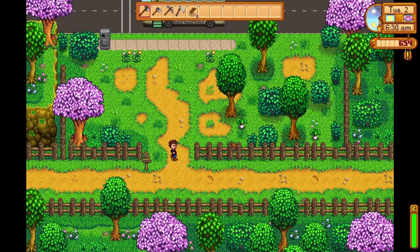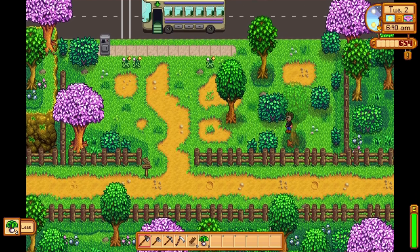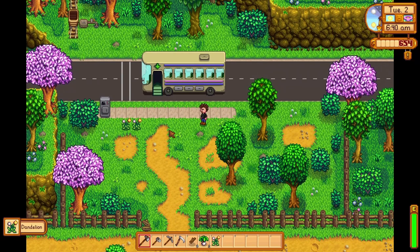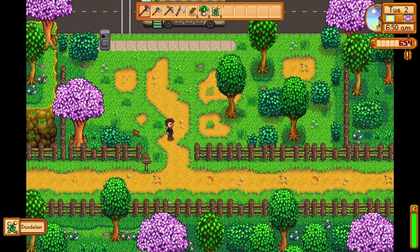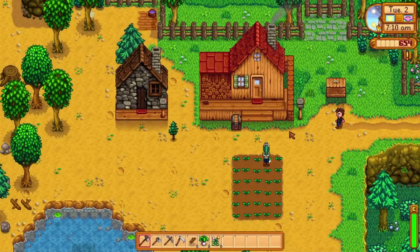There's a bunch of forage pools. Do we have leeks for the community center? I got leeks for the community center and I also have the dandelions. I don't have daffodil or horseradish yet. I'm actually going to come back and drop all this off. I'll probably keep a leek and a dandelion to eat while I'm fishing so I don't run out of energy.